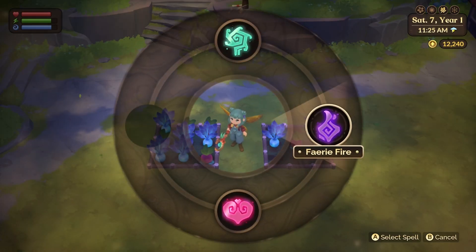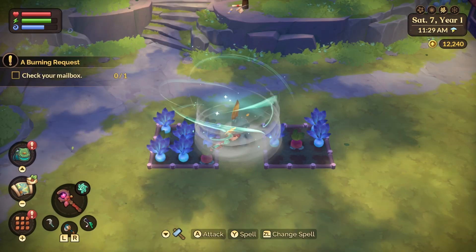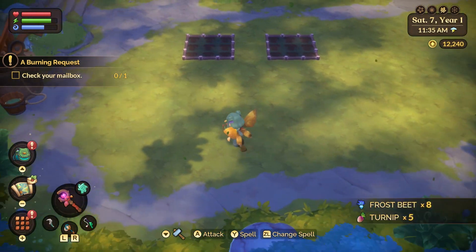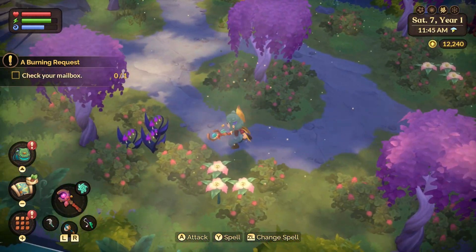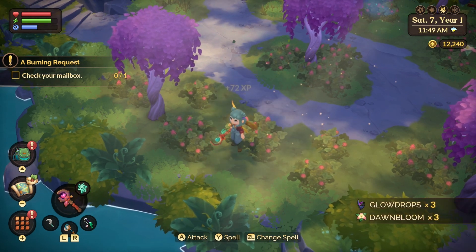Tip 6 is that the spells you get from the story can sometimes be used for more than just combat. For example, the Vortex spell you get after Chapter 4 can be used to harvest crops and flowers that have finished growing, and you can also collect forageables quickly this way as well. Keep in mind, it does use mana, but it's so much easier than just picking up all the forageables in the area.